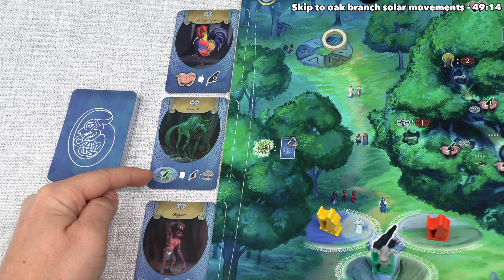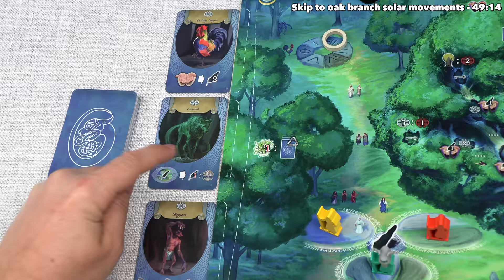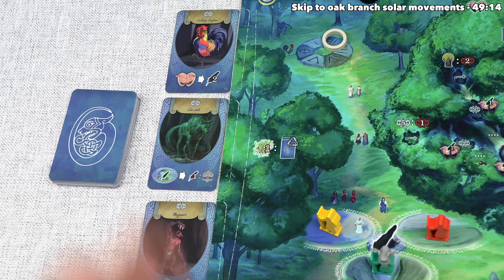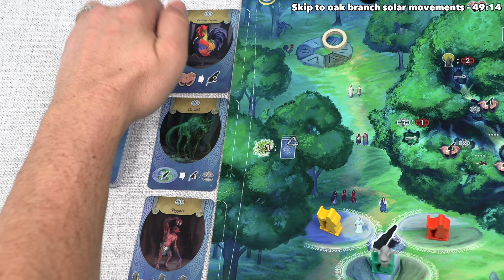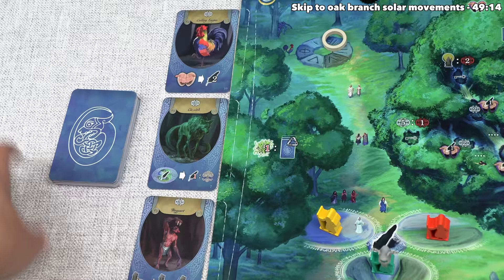That one says every time we play a feather moot card, we could perform a temple action and then pay one extra feather to also move up on the feather branch of the tree - so you essentially do a temple and an oak action at the same time. This last one says that for the rest of the game you can treat any temple space as if it was the single stone space. Currently we have no feathers, so gaining some feather income is tempting, but I'm also tempted to cycle these out and see three other options.